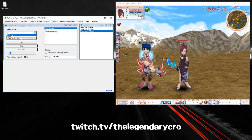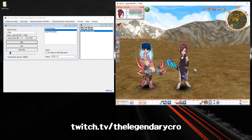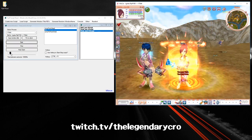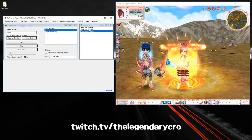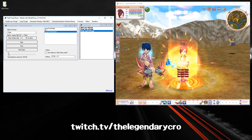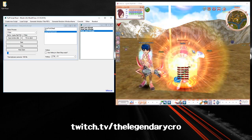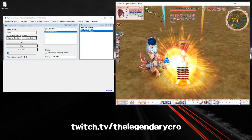Under Select Process, this is the window that the program is going to affect. We want to use process 17044. Then all you have to do is press Start, and she'll start healing herself. If you want it to go quickly, move the bar all the way to the left and she'll spam heal very quickly.